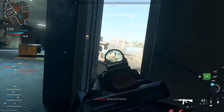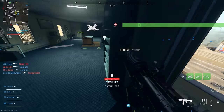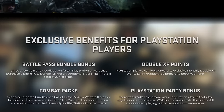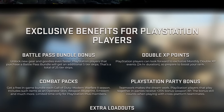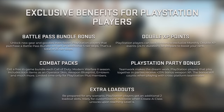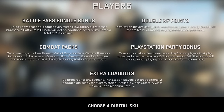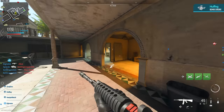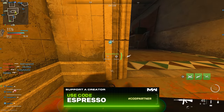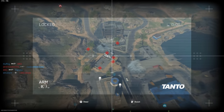A lesser-known bonus is the PlayStation party-up XP benefit, which hasn't been marketed well but is returning from the last couple of years. It grants 25% bonus XP for weapons — not your overall rank, just weapon XP. You don't need your entire party on PlayStation; even one friend on PlayStation joining your party gives everyone that 25% bonus. It's not doubling XP, but with the kill volume from Ground War and Invasion it racks up fast and becomes incredibly beneficial.